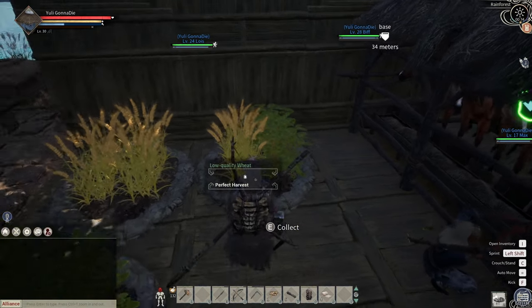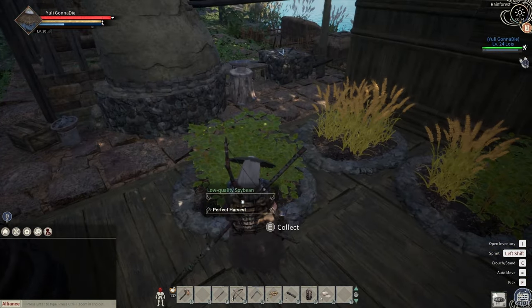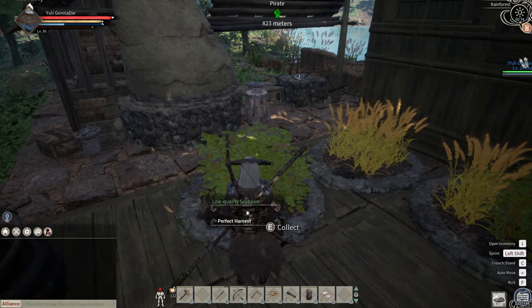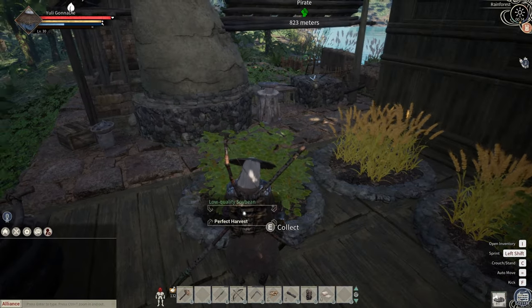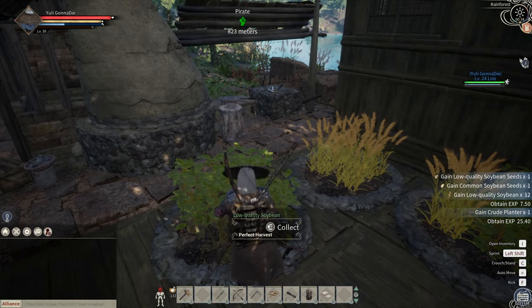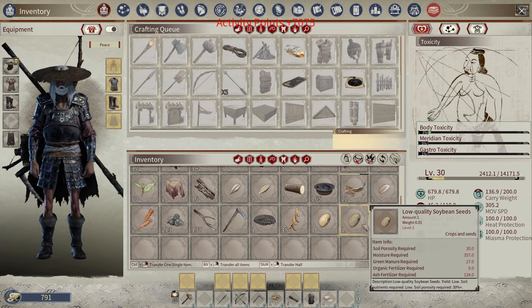You can mix and match whatever you want. You only get to plant four plants in each planter. As you get better planters, you'll be able to put more crops in. To collect, just hit E and you'll pick all the stuff up. You should get the crop itself — for soybeans, for example — along with seeds. You might get better quality seeds as well.